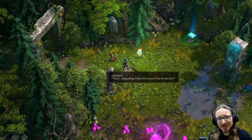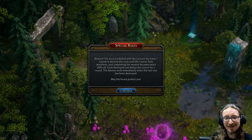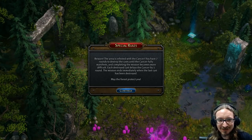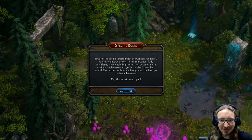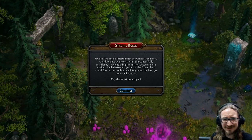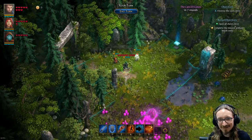Just about every one of these battles has no random encounters — everything is a set piece with a fair amount of strategy involved. This one has special rules, which is pretty common. 'Beware: this area is infested with the cancer. You have seven rounds to destroy the cysts until the cancer fully manifests. Each destroyed cyst delays the cancer by one round. The mission ends immediately when the last cyst is destroyed.' A lot of these levels are kind of unrealistic — you might be surrounded by enemies, but if you know what will finish the level, you can get out somehow without dying.